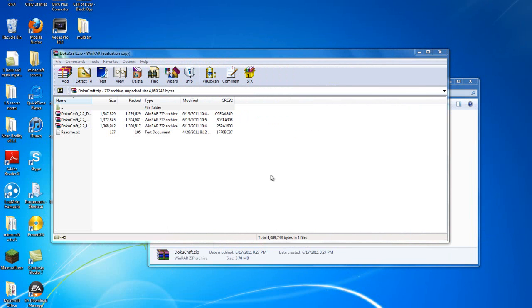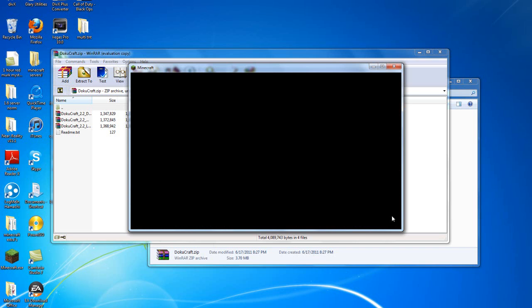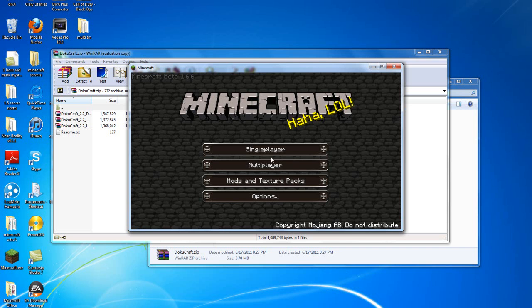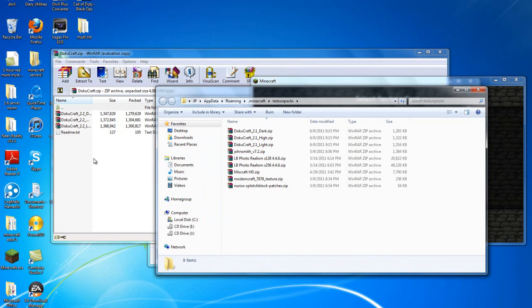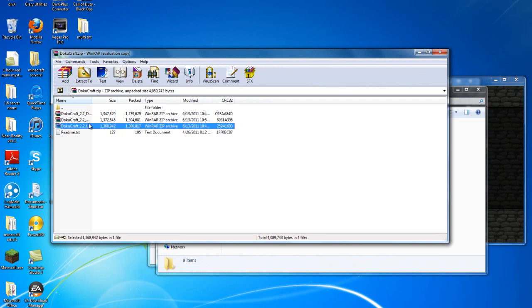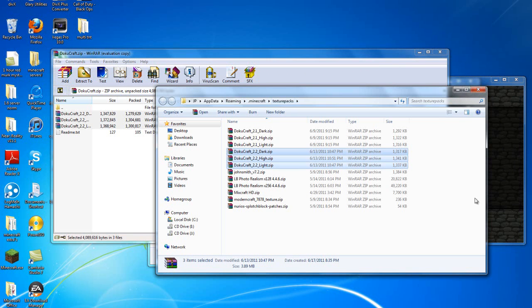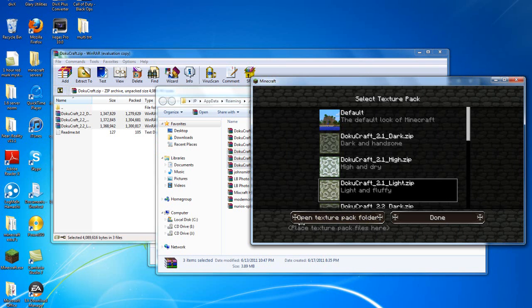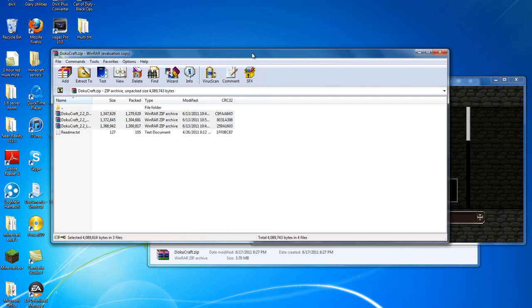Open that up, and then you're going to want to open Minecraft up. You're going to want mods and textures — open texture pack file. Then highlight these three, drag them into your texture pack folder, which you would open with that. So all you do is click on this, highlight these three, put them into this, and then you're done. Now you can close these.